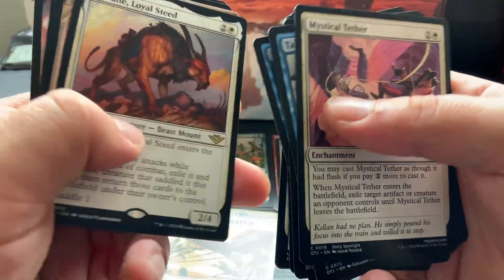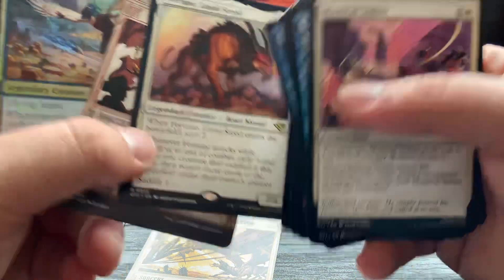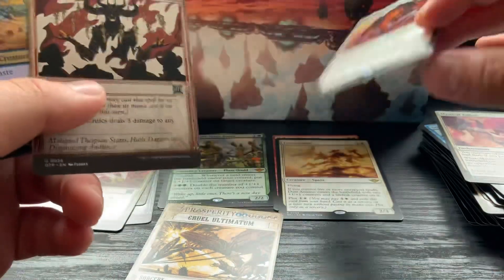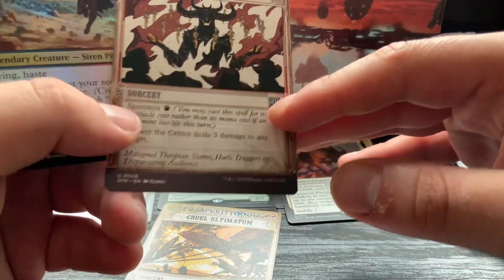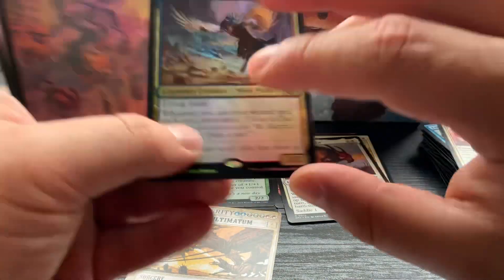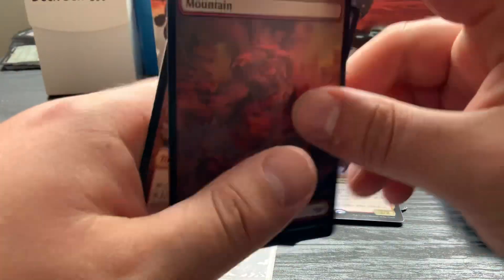Fourth pack - some uncommons are worth something here. We've got Fortune, Loyal Steed, Skewer the Critics, and a foil Malcolm the Eyes - that's interesting. Three packs left and seven minutes in already.